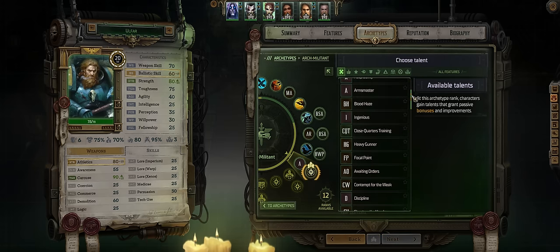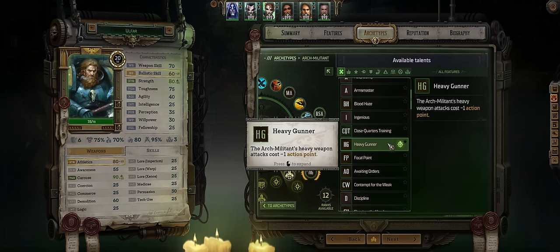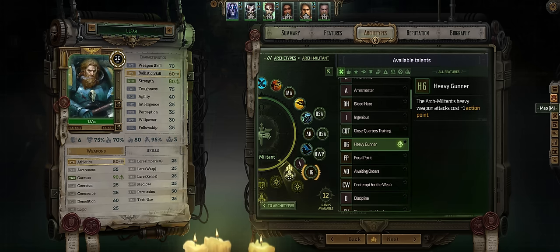For another Arc Militant talent, Heavy Gunner is definitely the way to go. With this, your heavy weapon burst attacks will cost minus 1 action point, which means for the best one — at Act 3 anyways — it's just 1 single AP per burst attack.